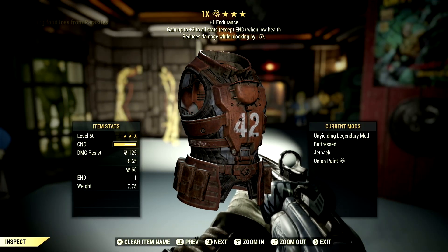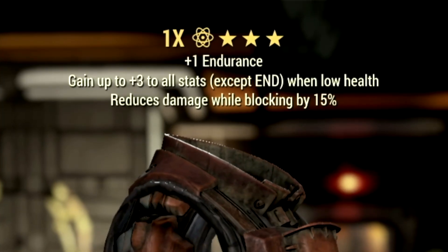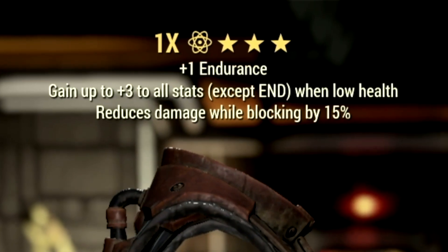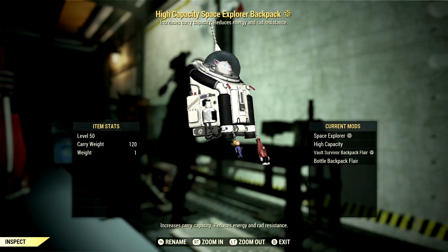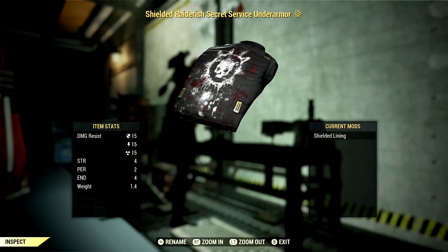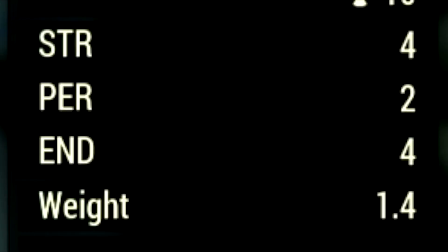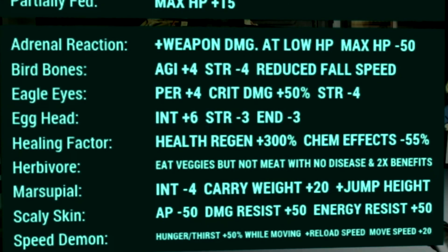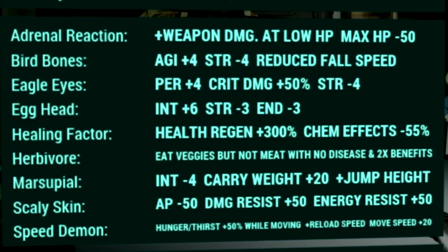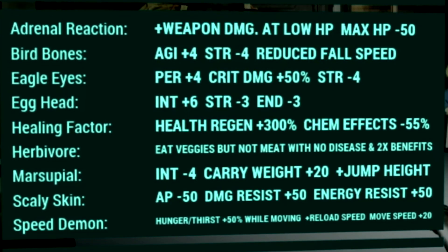Over in the armor, what I'm using is a full set of unyielding gear, which gives me a gain up to plus 3 to all stats except endurance when at low health. Since we're a low health bloodied build, this is absolutely amazing. Over in my backpack, I used my normal backpack with a high capacity mod to get a plus 120 to our carry weight. Over in the underarmor, I'm using my shielded secret service underarmor to get a plus 4 to strength, plus 2 to perception, and plus 4 to endurance. Over in the mutations, these are all the mutations we use for the build: adrenal reaction, bird bones, eagle eyes, egghead, healing factor, herbivore, marsupial, scaly skin, and speed demon.